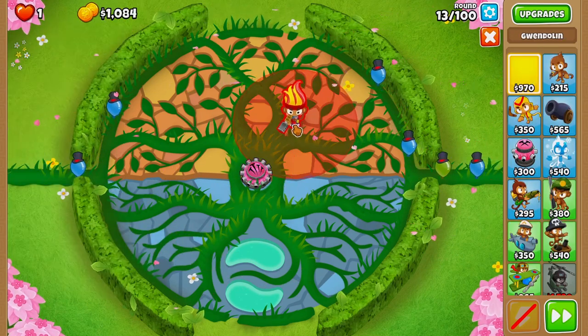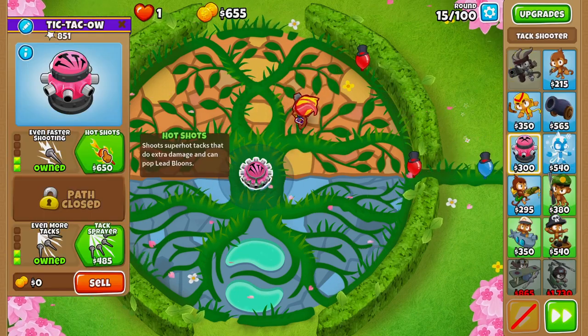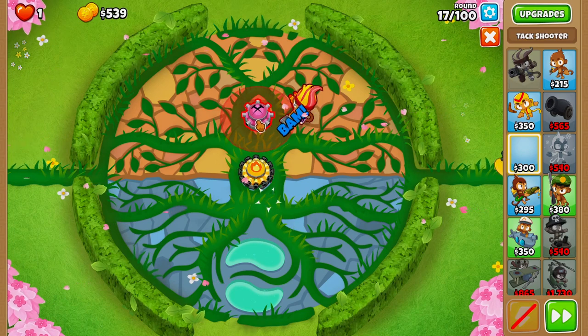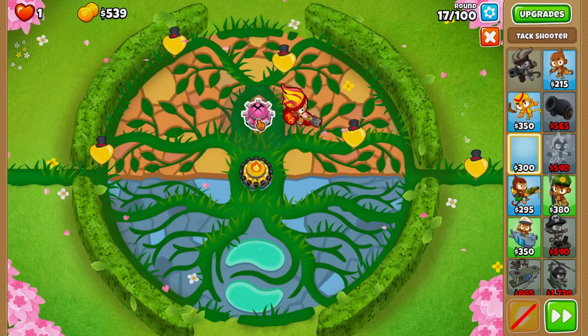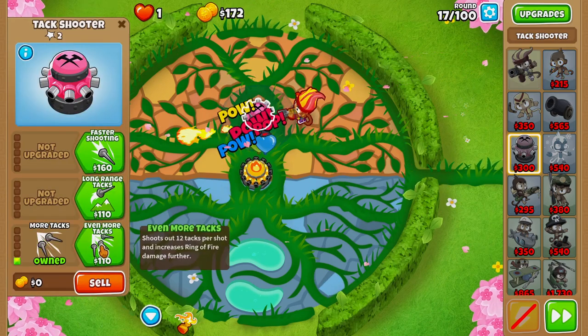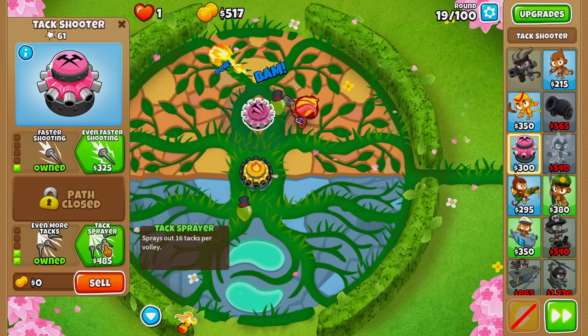On round 13 we'll buy our Gwendolyn and place her right here. Then on round 15 we'll buy hot shots. On round 16 we'll grab a second tac shooter and place it as low as we can get it in the upper circle, upgrading it to more tacs, even more tacs, faster shooting, then tac sprayer on round 19.